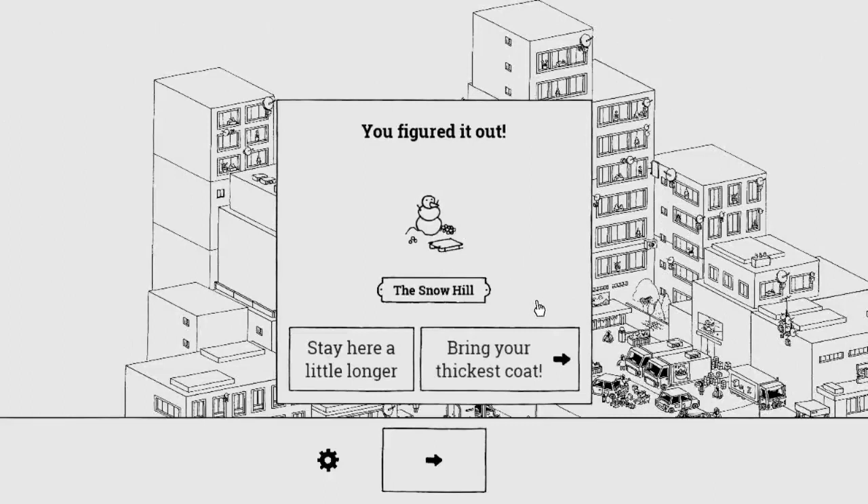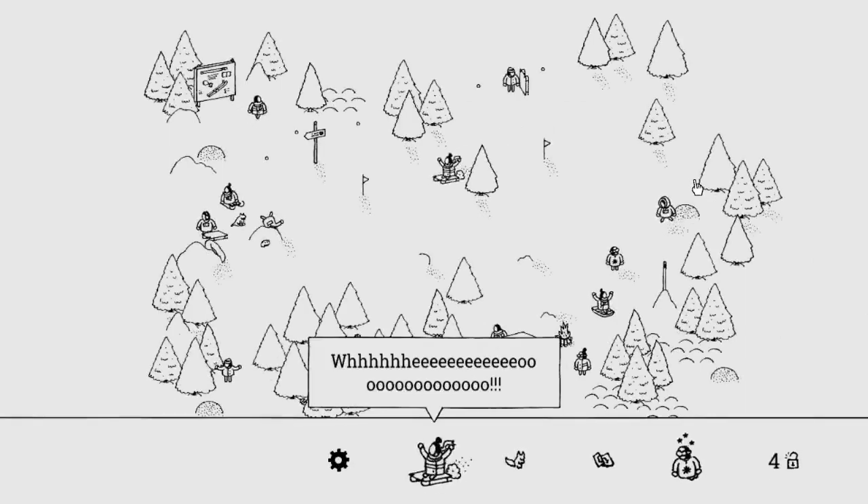Thank you, God — we cleared it! Amen. So now we get to move on to the snow hill level, we get to go play in the snow! I'm so happy. We played in the desert, we played in woodland areas and mountainous areas, we've duked it out in neighborhoods and city living, and now we are in what I guess must be the Swiss Alps or something like that. Here we are!